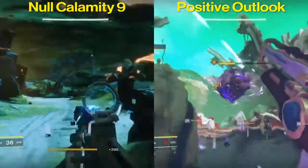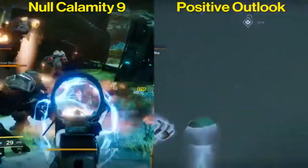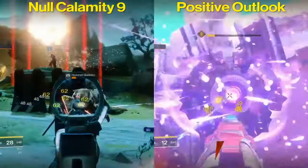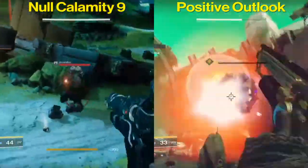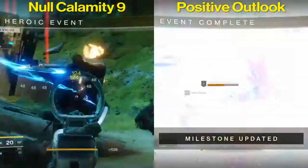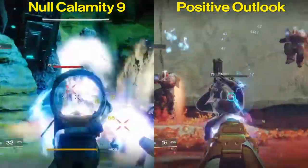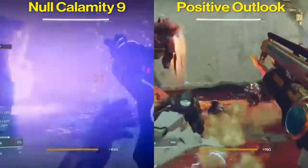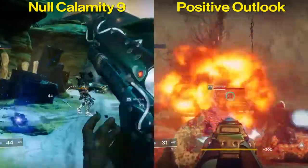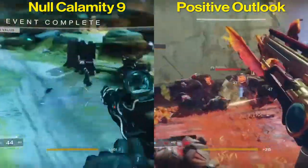Now for the subjective part — my opinion on each weapon. In PvE, both guns are great and have their place. The Null Calamity's Zen Moment perk is amazing for attacking more powerful enemies, as the longer you hit your shots the more accurate the weapon becomes, making it easier to land precision hits. The Positive Outlook's Kill Clip is also fantastic for PvE — doing extra damage especially when hordes of ads are breathing down your neck. Overall, I'm giving my PvE edge to the Positive Outlook.